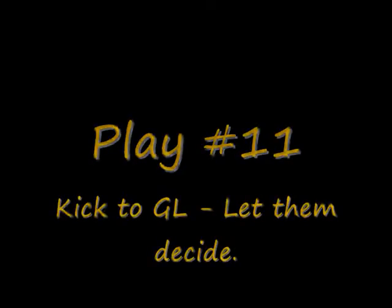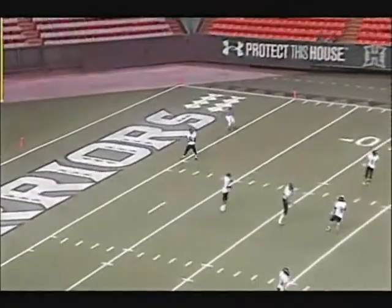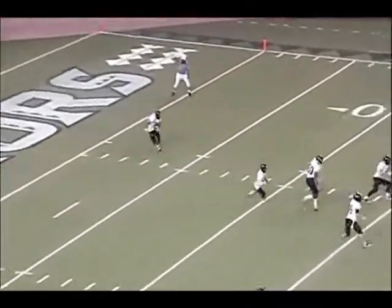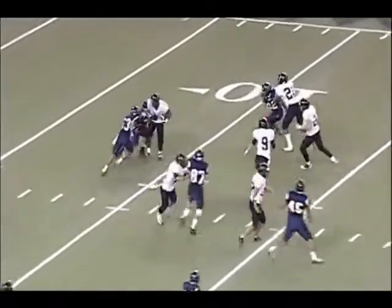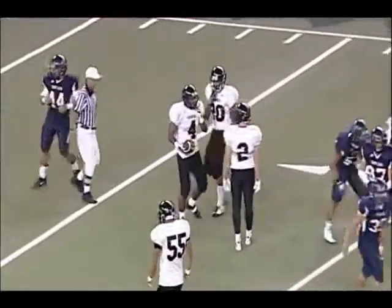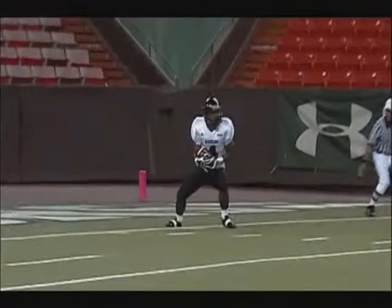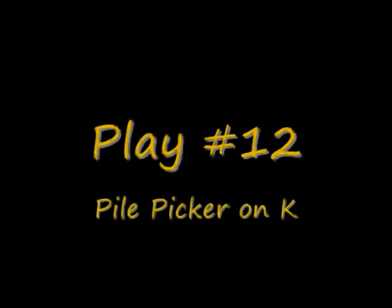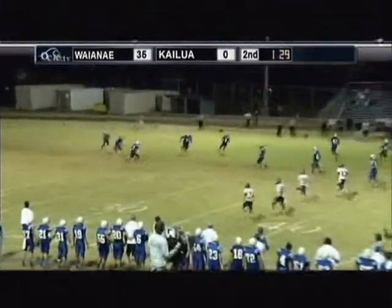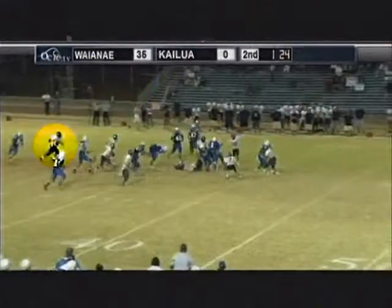Play number eleven — this is a kick to the goal line, and it's just one of those situations that's hard to officiate because the player's back is to the referee and the referee doesn't know if the ball is over the plane of the goal line or not. The reason I put this play in here is because it's a give-them-what-they-want play. If you can't see the ball and you're not sure if it breaks the plane of the goal line, if he comes off the goal line in a run, let him run. If he hands you the ball, it's a touchback.